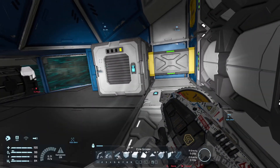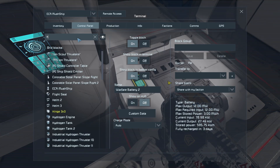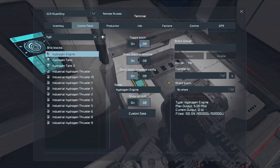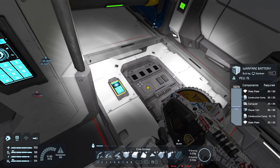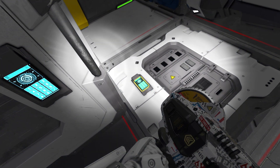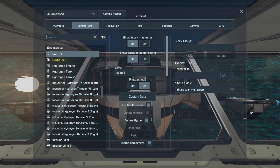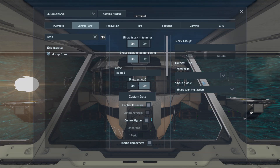We are going to run out of power actually, so that's not good. Let's just turn on the hydrogen engine so we charge up a little bit more. All right, we're going into positives - that's good. We do have a jump drive now - an actual working jump drive.